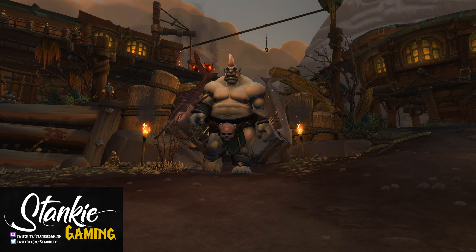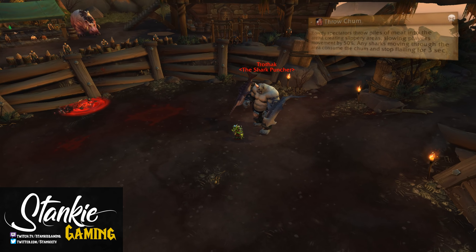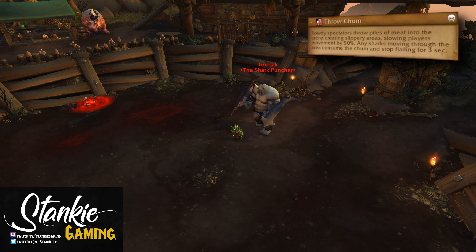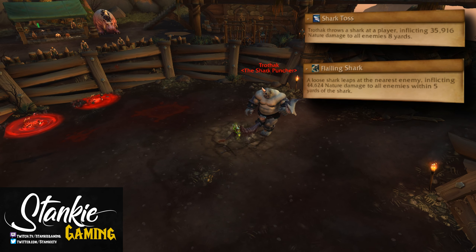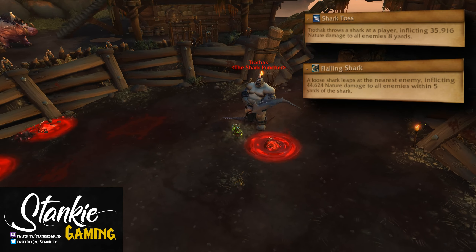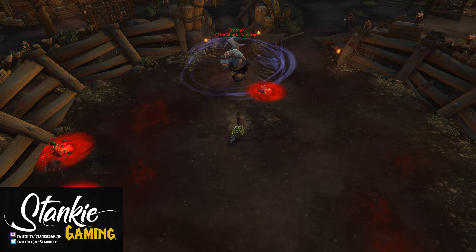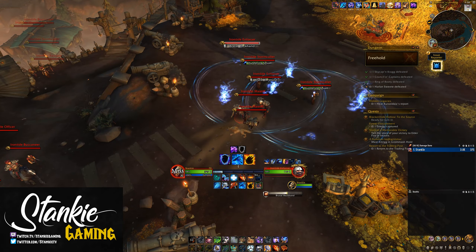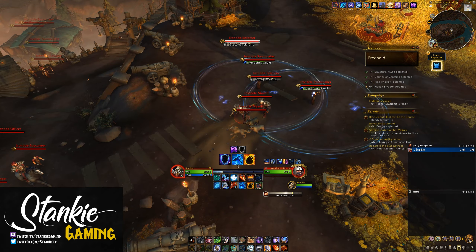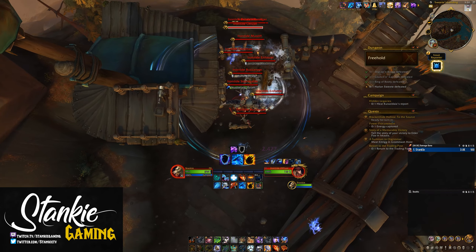Trash before the third boss is more of the same. For the third boss — Ring of Booty — start by catching the greased-up pig three times, then slap down the turtle miniboss and watch out for bouncy shells. The boss itself is Trothak the Shark Puncher. His Sharknado deals a ton of damage if you hug the boss during it, so avoid that. He throws chum or blood pools around the room — standing in them slows you. He also throws out sharks that fixate and chomp the closest player. Kiting a shark into chum makes it stop and eat that instead. Have a ranged player or healer stay closest to the sharks to kite them away from melee and tank.